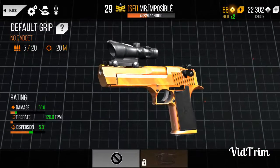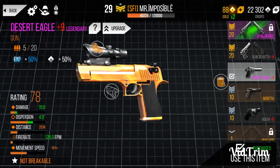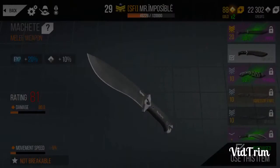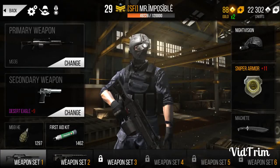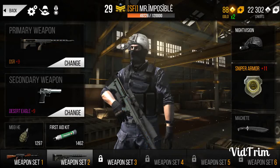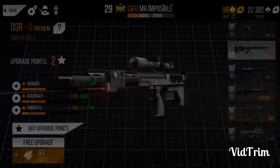To upgrade the pistol further I need 250 gold, so I'll collect that over a month or a week. For my armor I'm going to use the sniper armor, and I'm using the merchant T-squad melee weapon. I'm also equipping my AKM gun — it's a legendary gun upgraded to level 12. The DSR gun is upgraded to level 9.